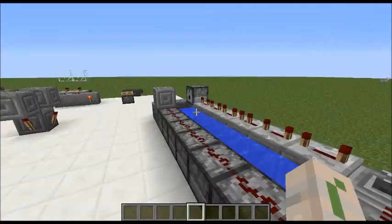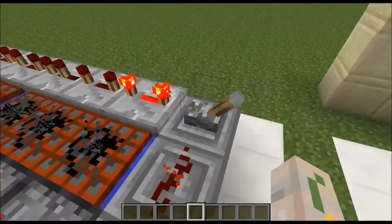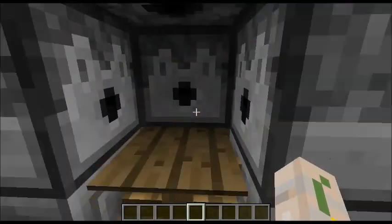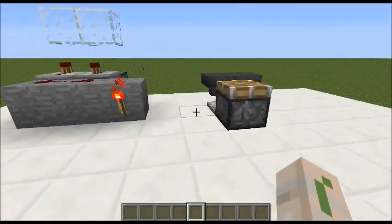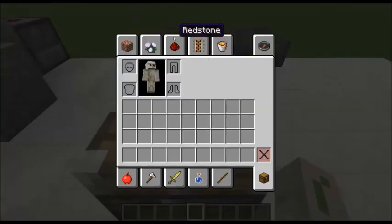These are just some of my small redstone stuff. This is my cannon right here — I'll actually show it off. That's my cannon. This is my armor equipping thing, this is my snow machine, this is a turret, and this is kind of just like a clock.